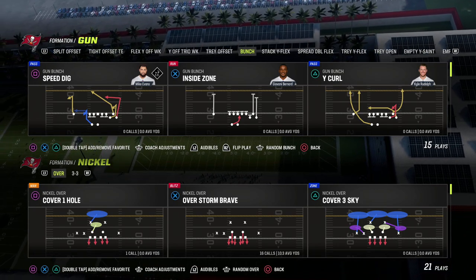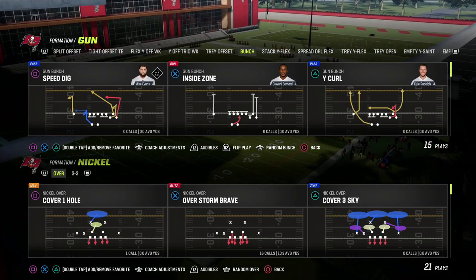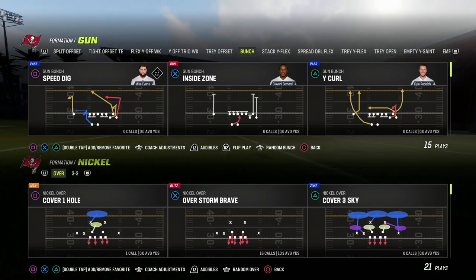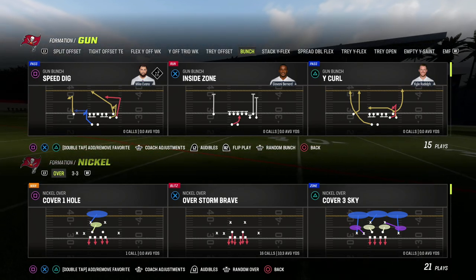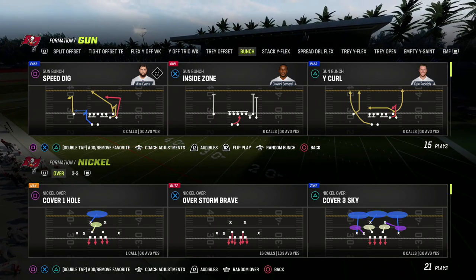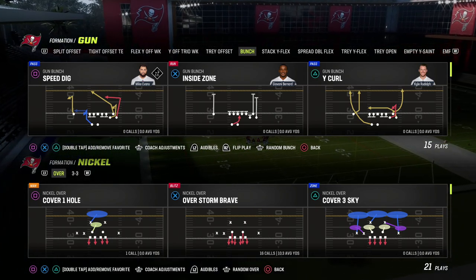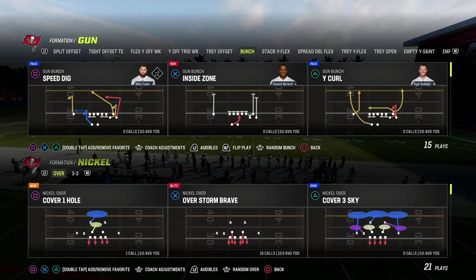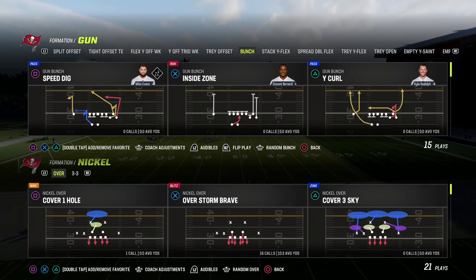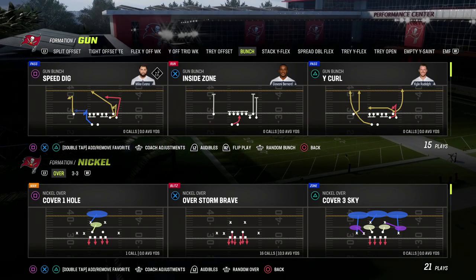I just released a brand new Nickel Over defensive ebook. If you want to check that out, it's going to be on our Patreon page. It's only $10 to sign up and you get access to all nine of my Madden 23 offensive and defensive ebooks, with more on the way. Patreon members get access to unlimited content as well as all updates to those ebooks, which we are releasing year-round support for. The link is in the description.